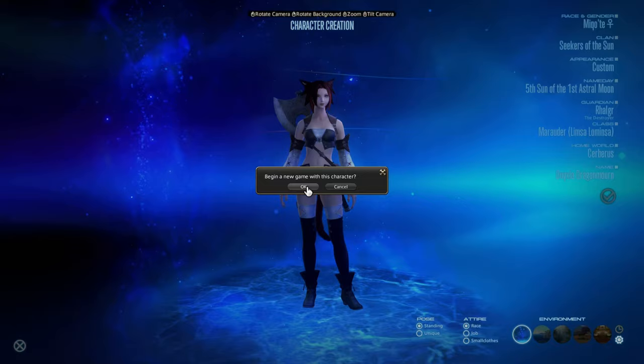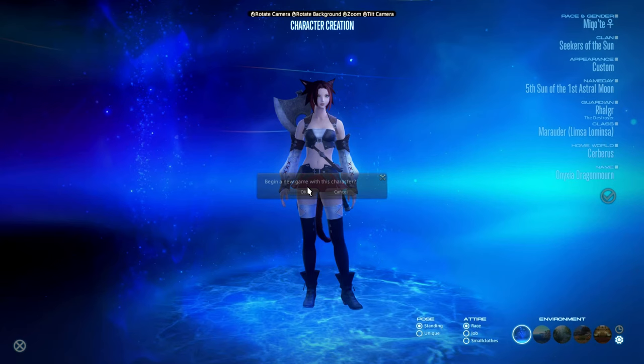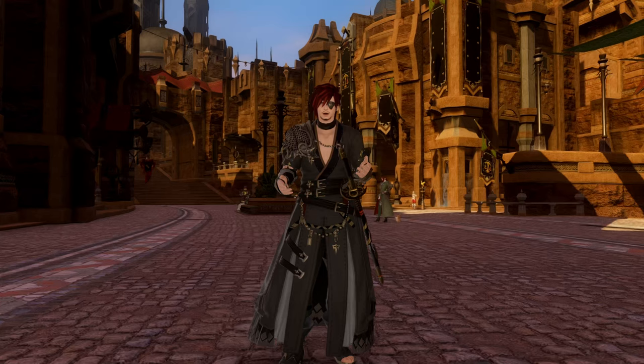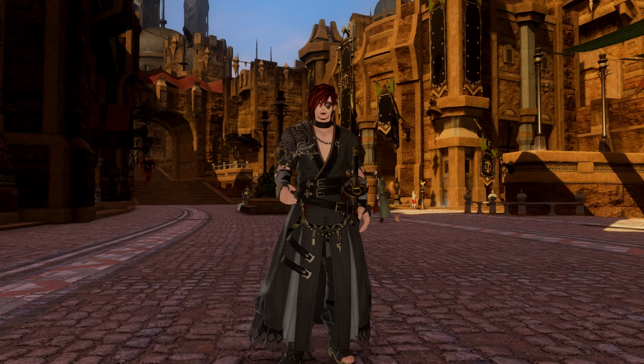Once you choose a name for your character and log in, you'll start off in one of the three main cities: Gridania, Limsa Lominsa, or Ul'dah. The city you start in depends on the job you choose. While doing the main story, the world will open up to you and you can visit or spend your time in whatever city you want.